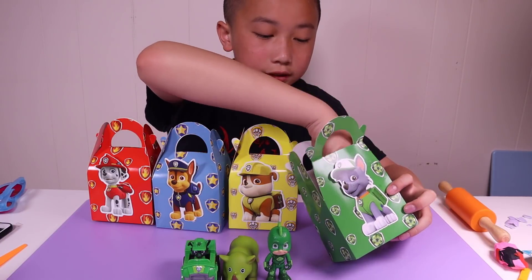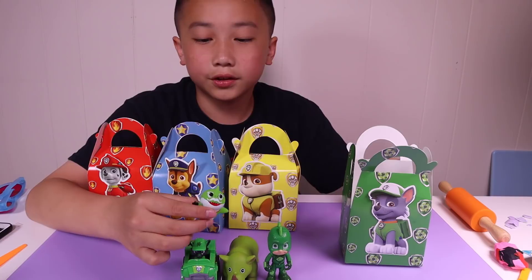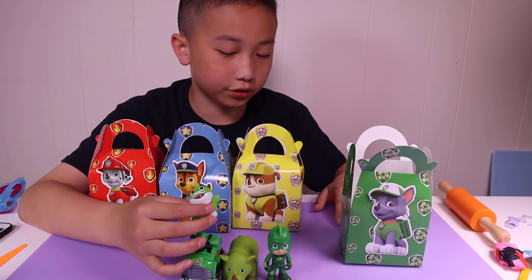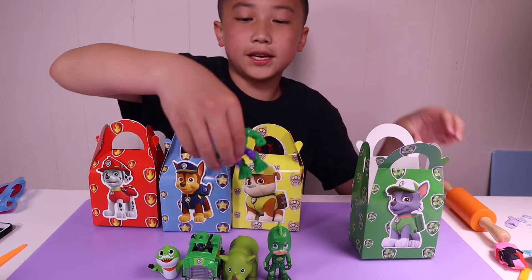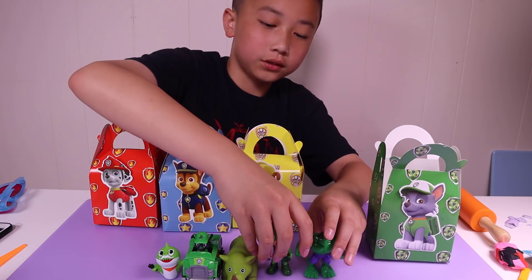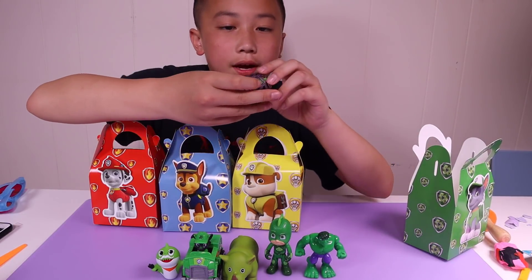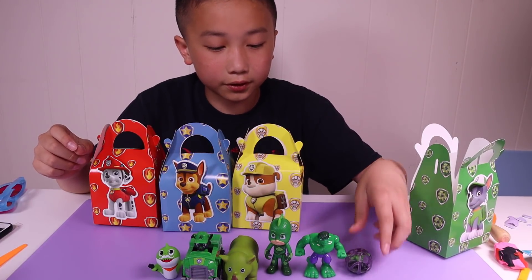Our next toy is Grandpa Shark. Grandpa Shark is in the Baby Shark song. Our next toy is Green Hulk — he's little, green. Hulk's human name is Bruce Banner. And here is another Hulk; he's stuck in a purple cage.